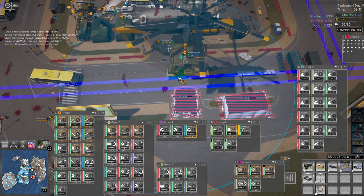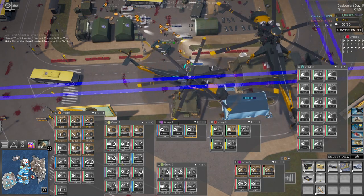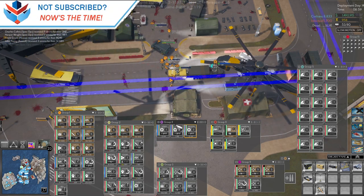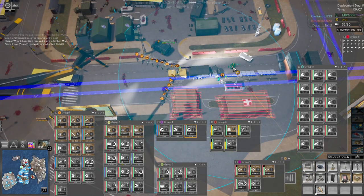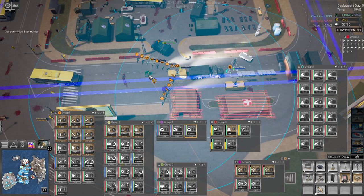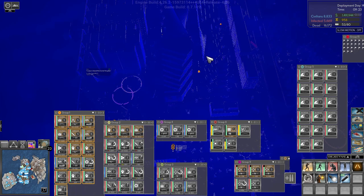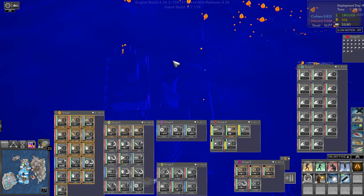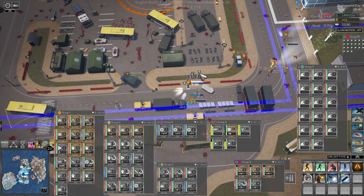We'll get Jordan to build a bit of defense - a couple of generators, and just a few turrets. I don't feel like we need much defense here. Alright, group one come over here because there is a little pod starting there, there's something there and something up here, and then that infection tower.